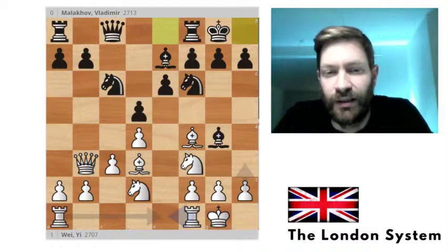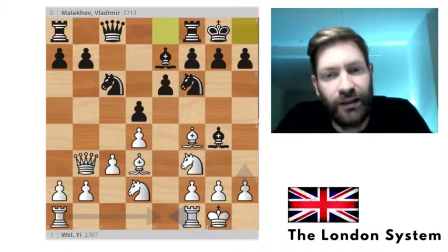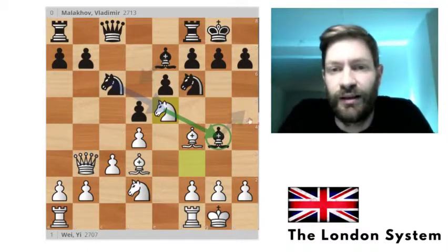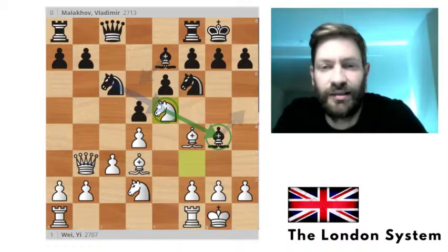Black castles as well. So what can White do here? In the London System this is a very normal plan — we played knight to e5. It's very normal to get your knight into the center.